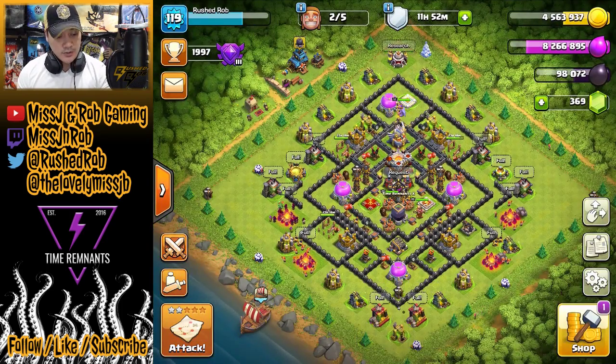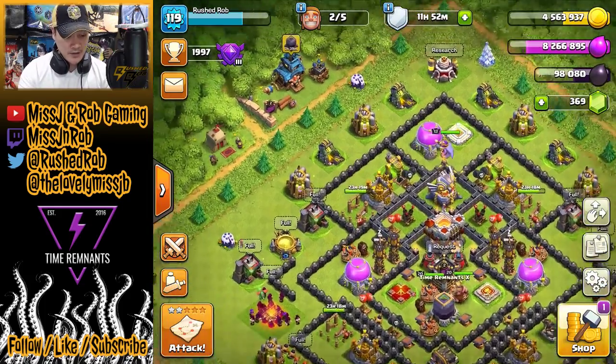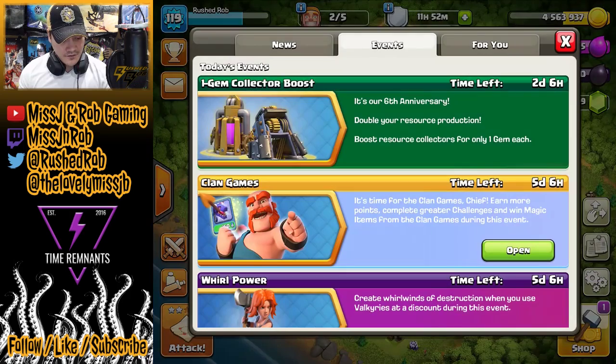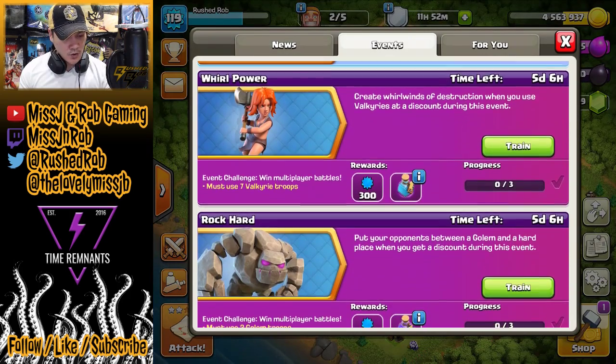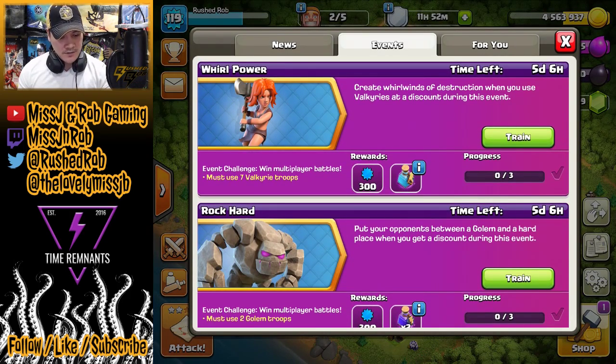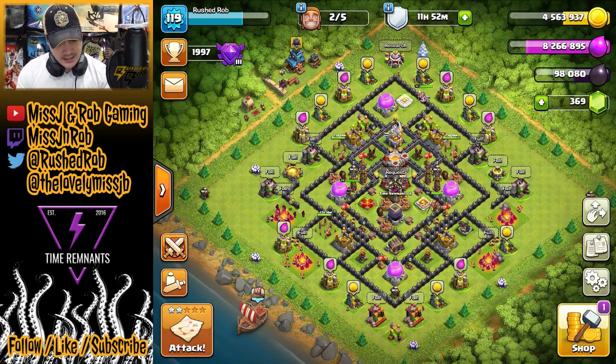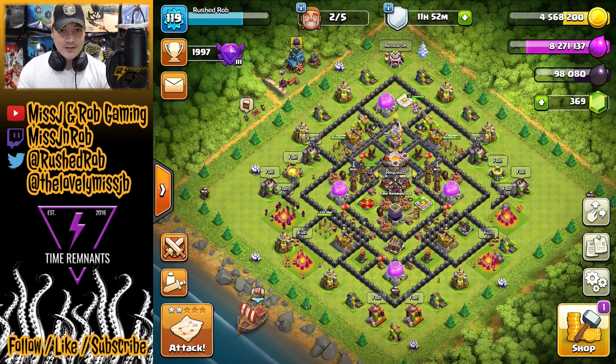We also have clan games going on right now, so I'm gonna be working on some objectives there. We have two events going on: World Power and Rock Hard. This is gonna be very valuable because we've got the builder potion, which will help speed up a lot of these upgrades so I can get more videos out for you guys. We're gonna be using Valkyries and Golems as we continue to farm, so let's go get that loot.